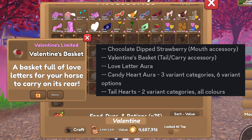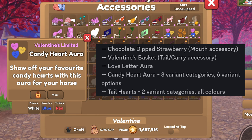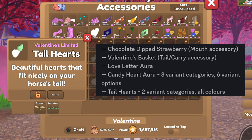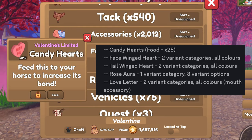There is the love letter aura. There is a candy heart aura, and the candy heart aura has three variant categories and six variant options. There are tail hearts and then there's two variant categories, all colors that look like this. There are candy hearts food, such as this.